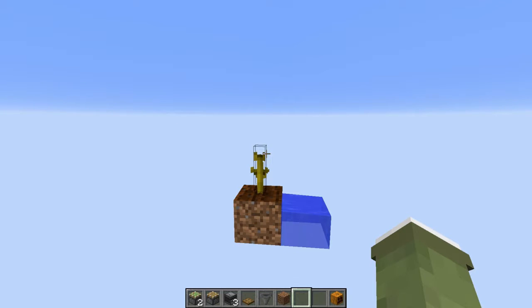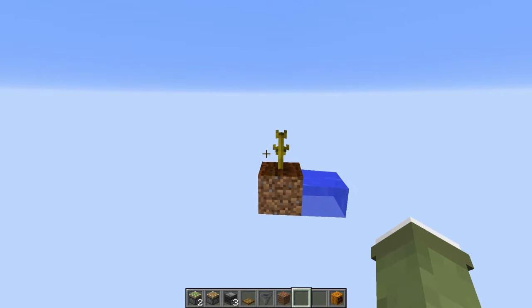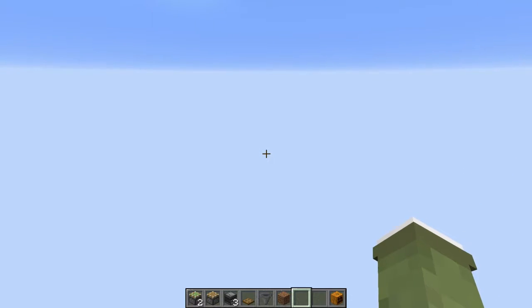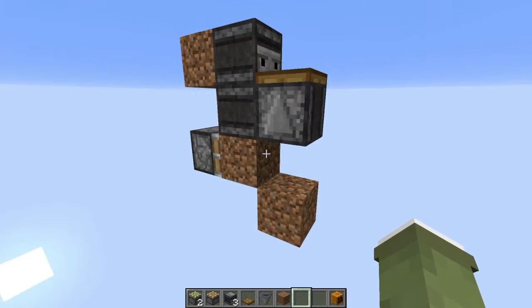What's up guys, creeper killer XP here, back after about a two-year break. Today I have a 100% tileable pumpkin farm. This does work for melons, but its catch rate is not 100% as it is with a pumpkin. I got the design idea from a YouTuber known as The Canadian, who I believe only has about 26 subscribers right now, and he made this design.